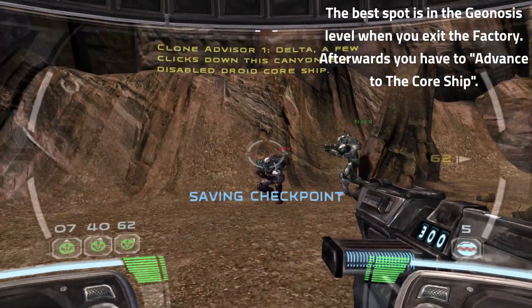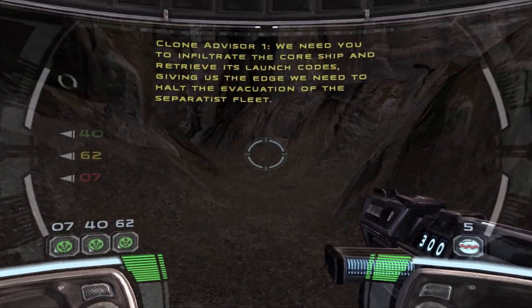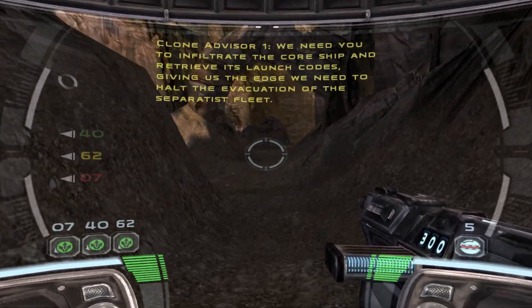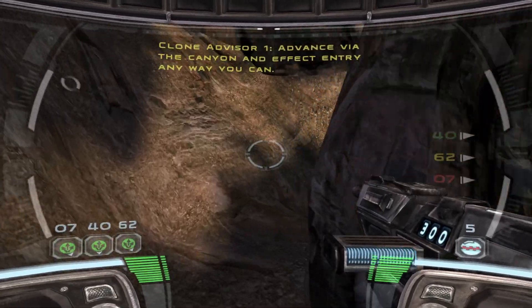Delta, a few clicks down this canyon is a disabled droid core ship. All we need you to do is infiltrate the core ship and retrieve its launch codes, giving us the edge we need to halt the evacuation of the Separatist fleet. Advance via the canyon and effect entry anywhere you can.